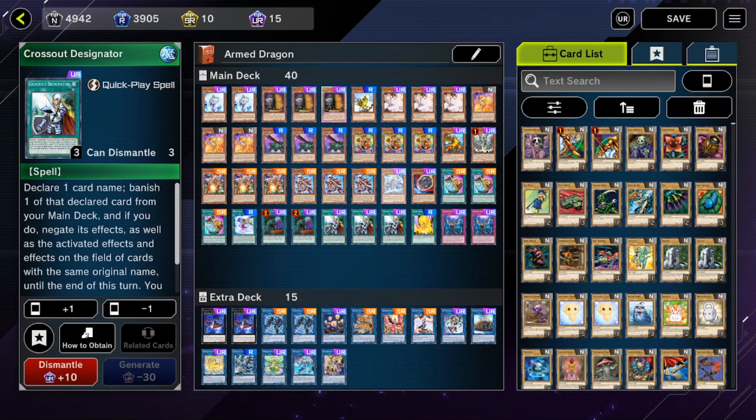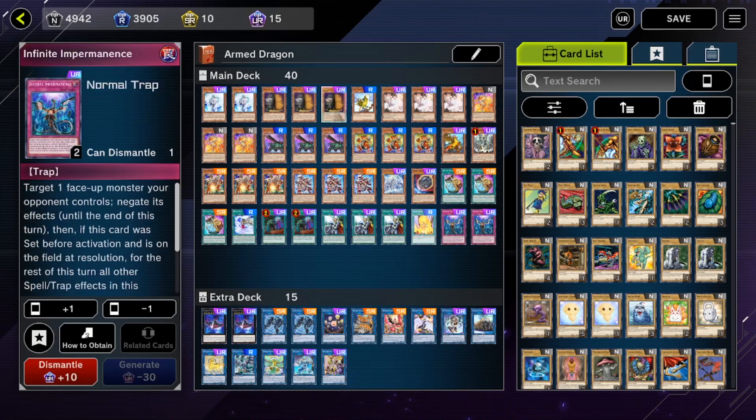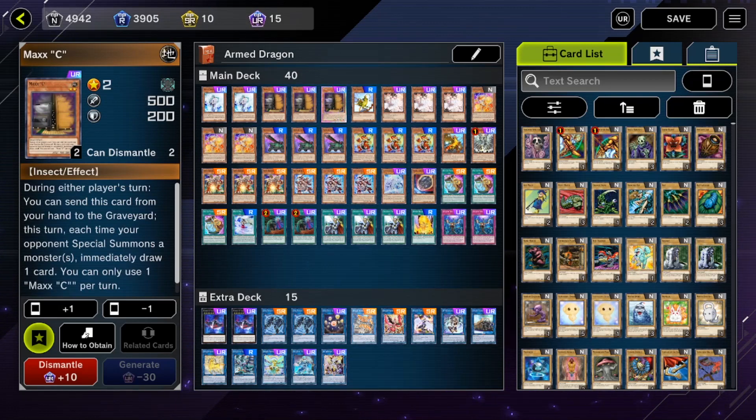Crossout Designator just negates anything that you have in your deck. I play every relevant hand trap right now: three Maxx C, three Ash Blossom, two Impermanence, two Valor, one Nibiru — which you can draw into with Maxx C. I like this so much more than playing a bunch of random bricks for an adventure engine that makes my deck less consistent and makes me discard more than I want. It might be a player preference thing, but I really do believe Crossout is just straight-up better than adventure for Armed Dragons.